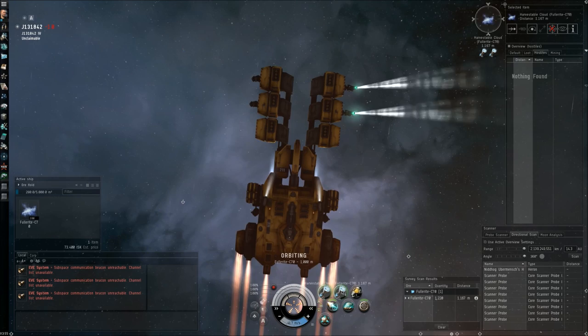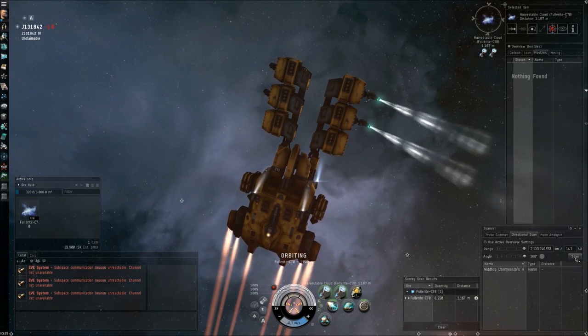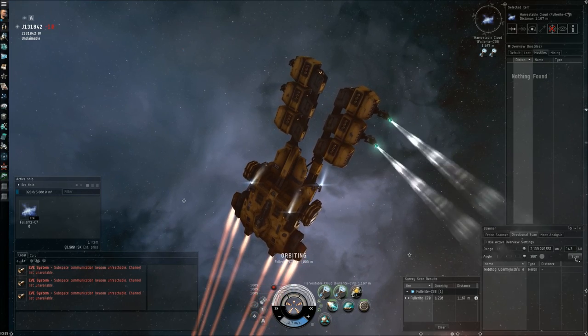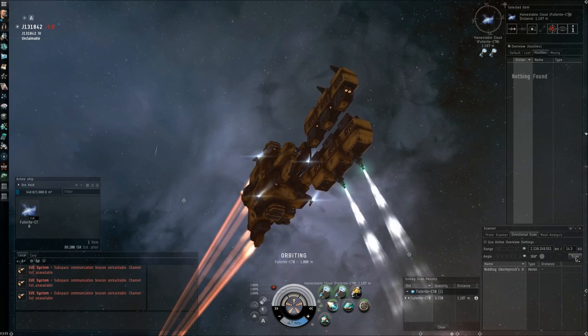If you're confident that the wormhole back to your system is not going to collapse and you already have an exploration ship, what you can do instead of fitting the core probe launcher is the ECCM. That module will make it a lot tougher for other people to scan you down inside the wormhole, because wormhole space is actually very dangerous — much more so than low-sec.